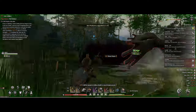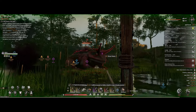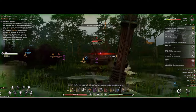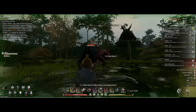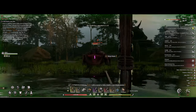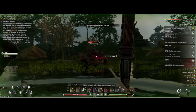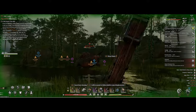You want to grab a bow — the great bow is what I like to use — and stay at range throughout the whole fight. There are two attacks you will have to look out for when staying ranged. The first one is his rage attack: he will throw himself at you and do a big AoE. You just want to dodge to either the left or the right. You can see his eyes will glow red before he does the attack.